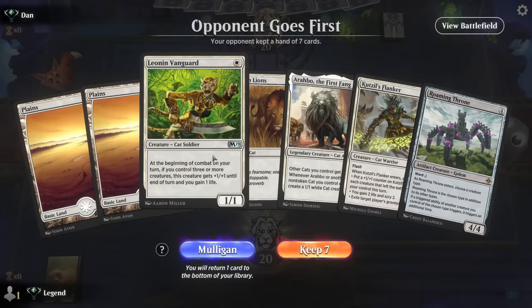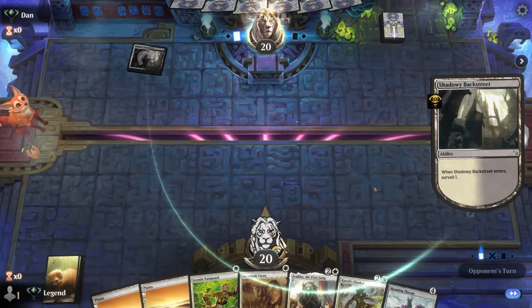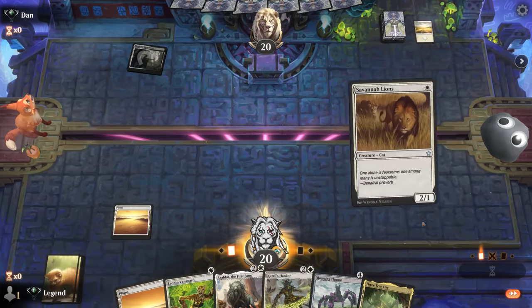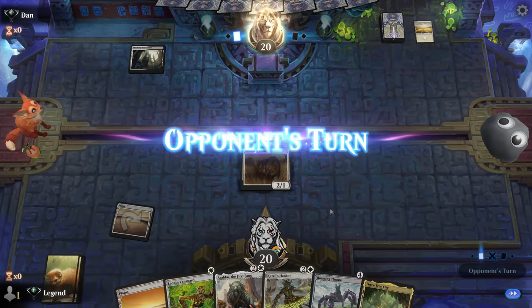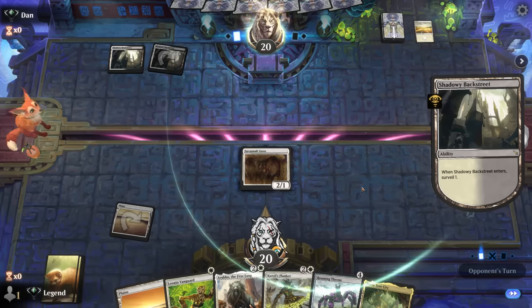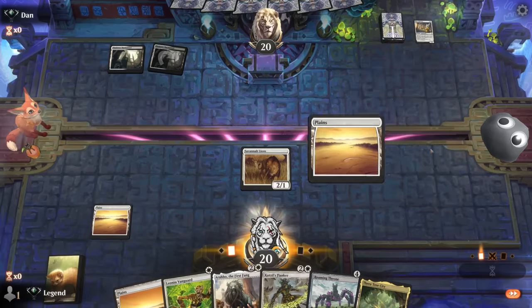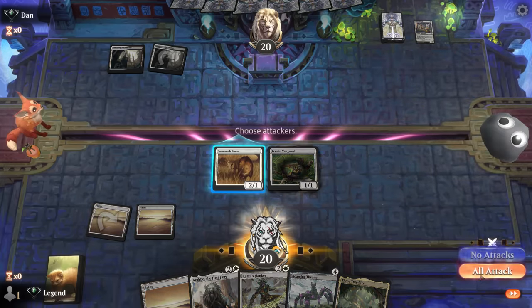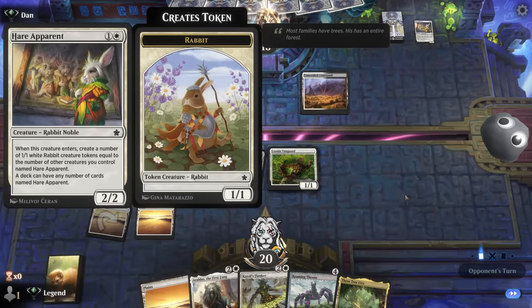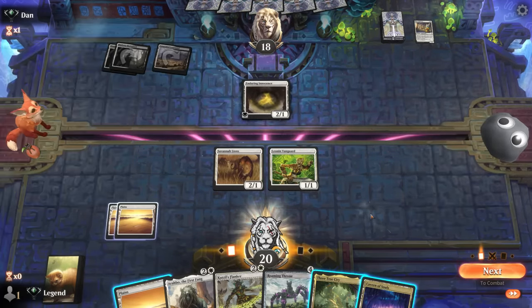Game seven: we're on the draw — the hand could use a couple extra lands but we'll try it. Arabo into Roaming Throne is what it's all about. Opponent is black-white — could be another reanimator deck. We play Savannah Lions since we're not going to enable Vanguard on two. Opponent plays Heir Apparent — interesting. That's a card where they want most of their deck to be two-drops, and Enduring Innocence can draw them cards.